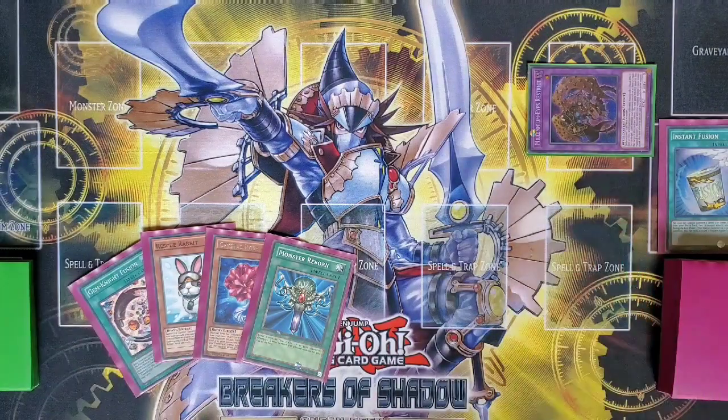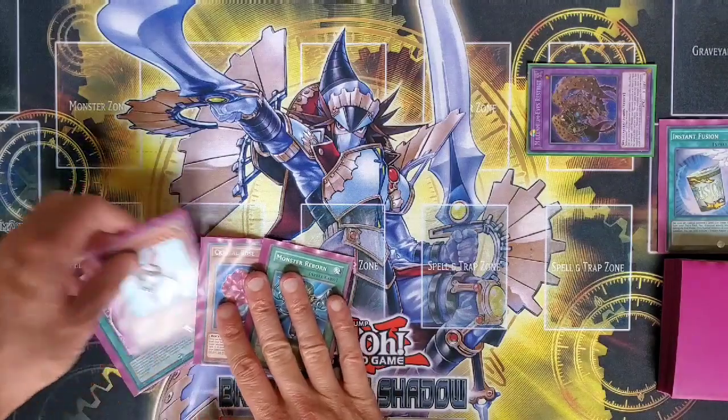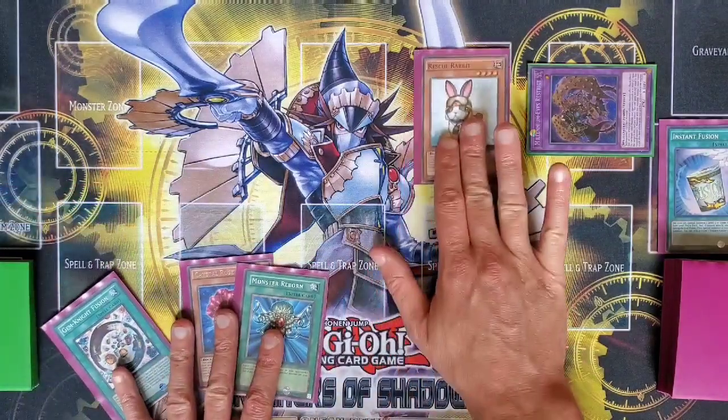We're going to go with Millennium Eyes Restrict. That was the standard, I suppose, but Millennium Eyes is great. I think it's even good going second as well — it's just an all-round good card. It's also got a reprint fairly recently, so I managed to pick some up rather than spending the 50 quid or whatever it was before. From there, we're going to go into our Rescue Rabbit.